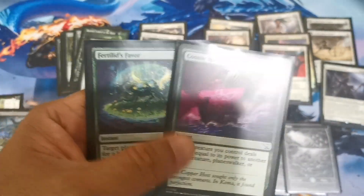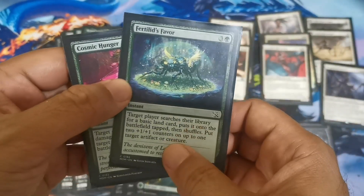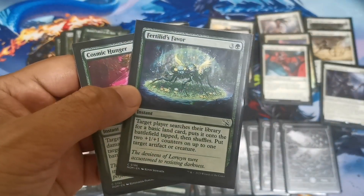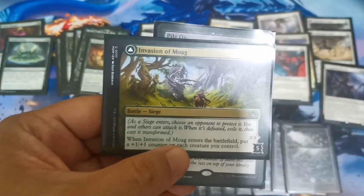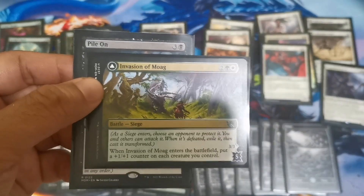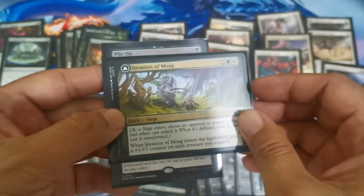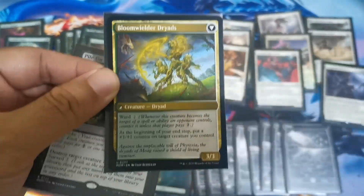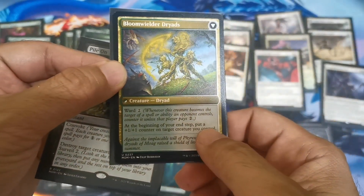For the green non-creature spells we only have two. Cosmic Heart and Anger is a bite-down effect with an added effect that can deal damage to a battle. Fertilize Vapor is a combat trick that adds two +1/+1 counters to a target creature and searches your library for a basic land and puts it into play. Last but not least is the battle — Invasion of Moag — which adds counters to each creature you control as it enters. Curving out with two-drop and three-drop benefits well, especially with the Duelist in play, and you get to flip it into Bloomwilder Dryads, a 3/3 that puts a counter on a target creature, which again triggers the Duelist to draw cards.